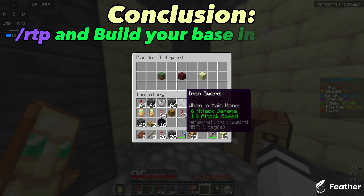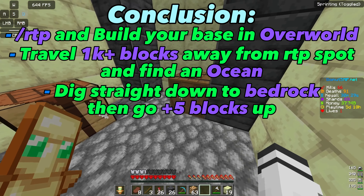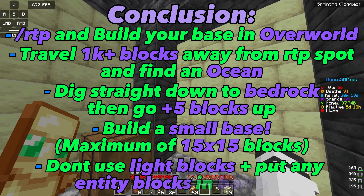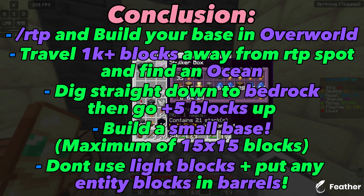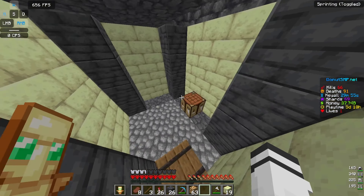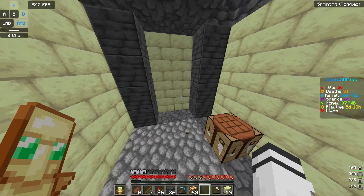To sum it up: RTP and build your base in the overworld, travel to an ocean, dig straight down, build five blocks above bedrock, and build a small base — maximum 15 by 15. Don't use any light sources because ESPers can see them, and put all block entities tracked by pie charts inside barrels, since barrels are not tracked. If this video helped you, drop a like and maybe subscribe — we're trying to hit 5,000 subscribers!